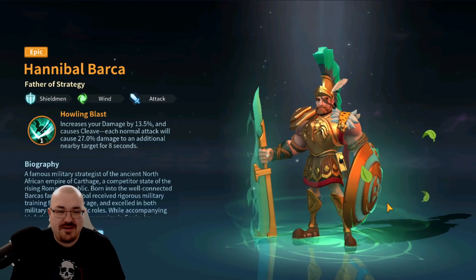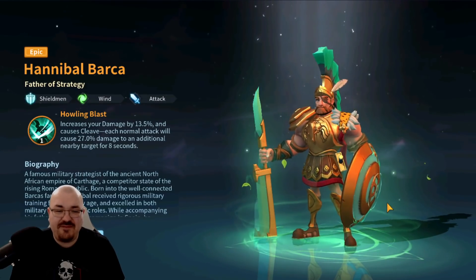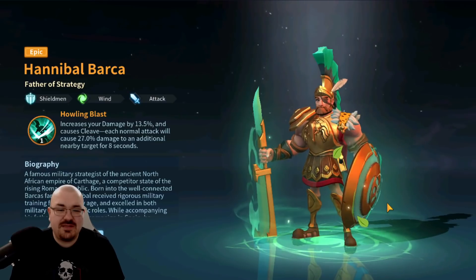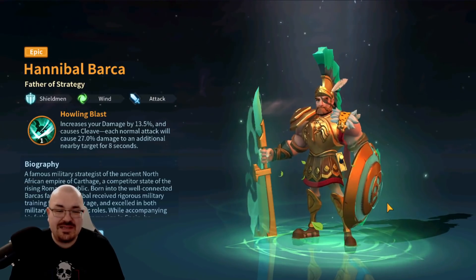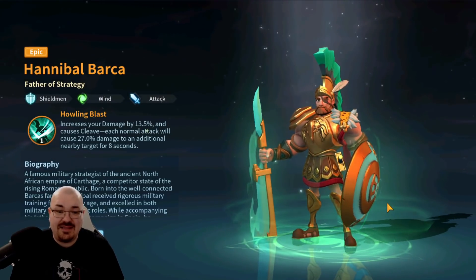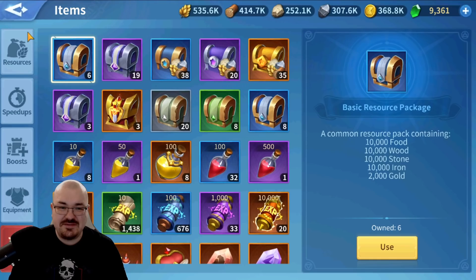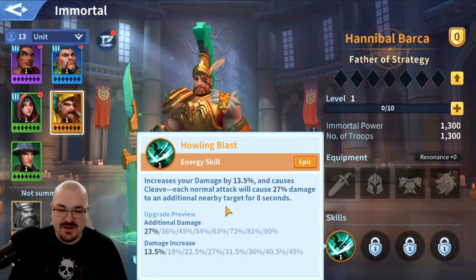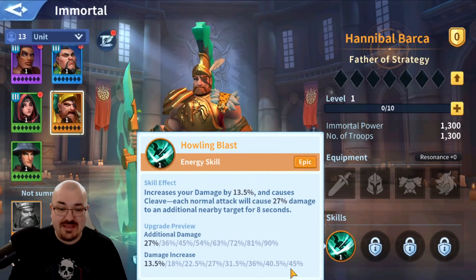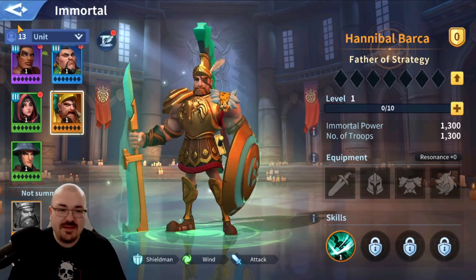It looks like Hannibal Barca! I was hoping for a water immortal so I'm not really that lucky. Hannibal Barca — Father of Strategy — shieldman, wind. His skill increases your damage by 13.5% and causes cleave: each normal attack causes 27.0% damage to an additional nearby target. That's a whole lot of damage. I really like what his skill does, especially if you upgrade him — 45% cleave. The only problem is he's wind and right now I'm working on a water team.